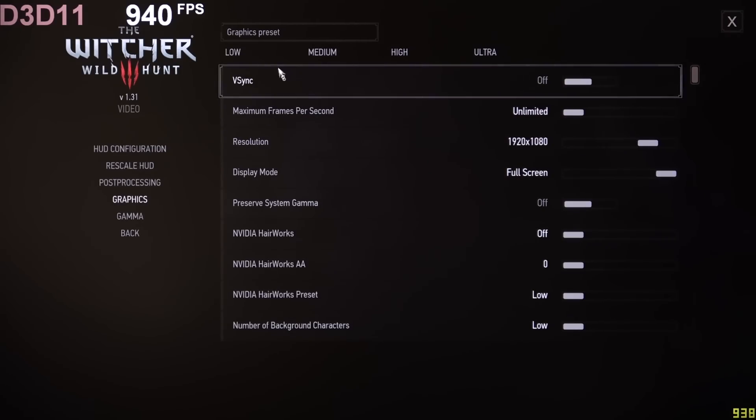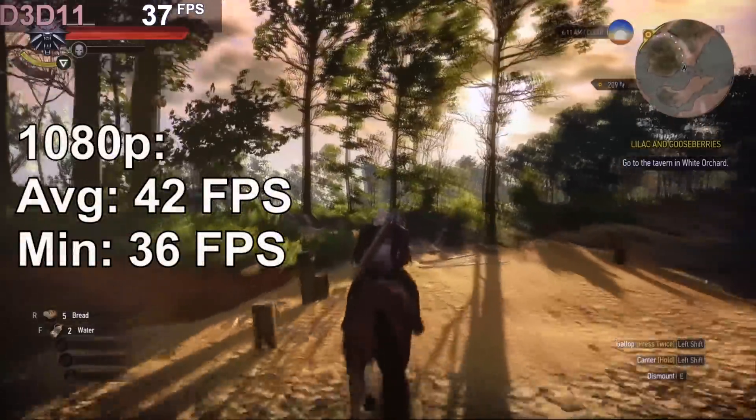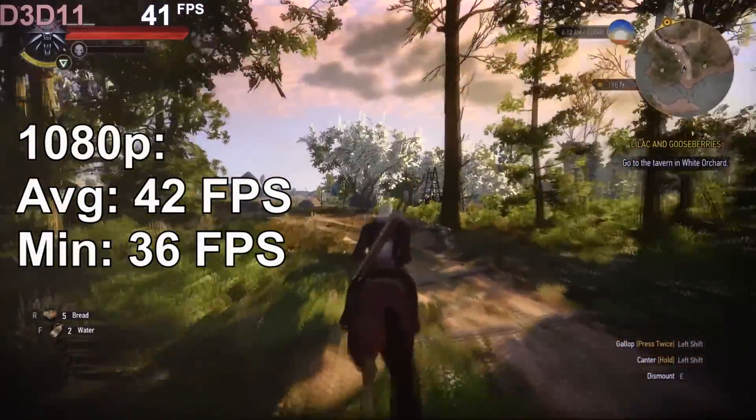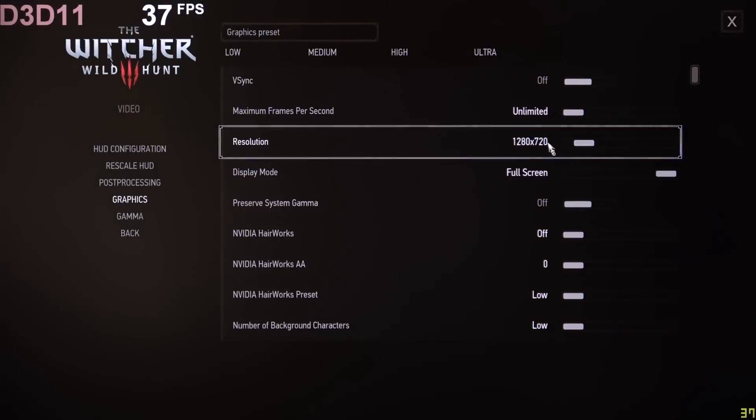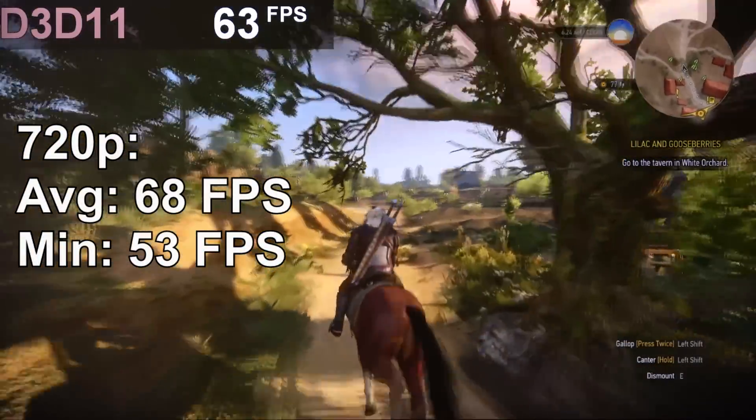At 1080p low settings, the Witcher 3 runs at 42 fps — an okay result. However, if we play at 720p, it's 68 fps. Not bad indeed.